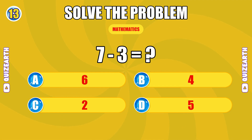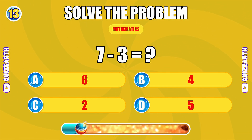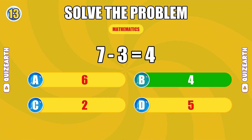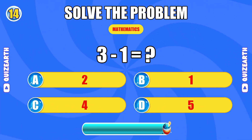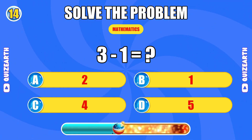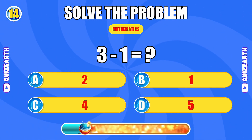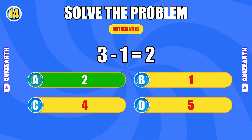What is seven minus three? Quick work, the answer is four. How much is three minus one? Nailing it, the answer is two.